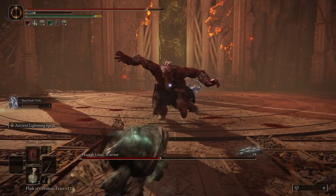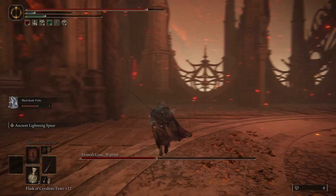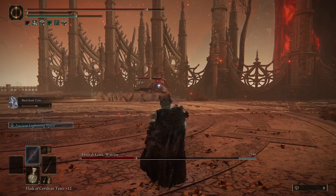Once you get him halfway down, he's going to transform into Horolue. He has some of the same attacks, but he also has grab attacks that can do massive damage once he grabs you. He also has some slow stomps and some quicker stomps that you can jump over if you time it correctly.